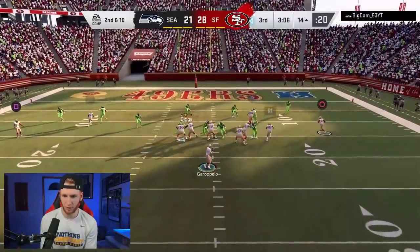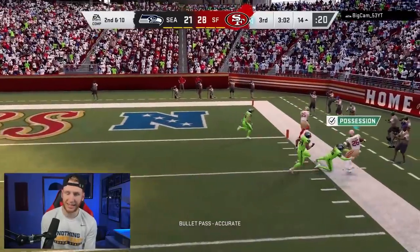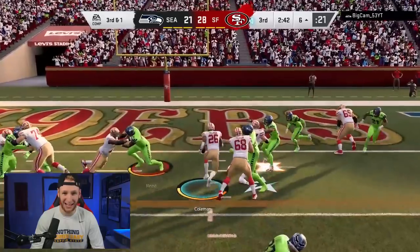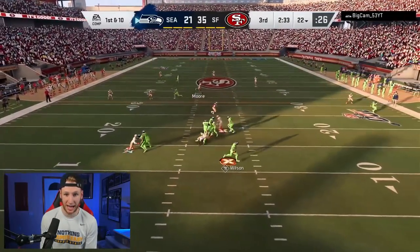The red zone is really where stuff gets tough. We're looking for our option route on the outside — got Tevin, nice catch. This inside zone will get us a first down right here. Yes! Into the touchdown! If I didn't get that I definitely was going to take my three, but we'll take a touchdown. We've got to try to get one more stop — if we get one stop, we'll be in commanding position.